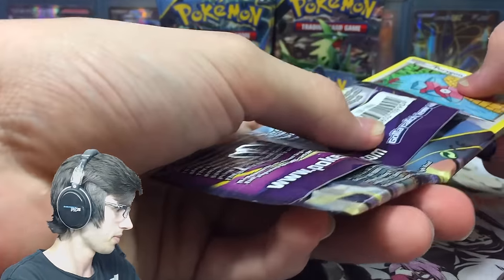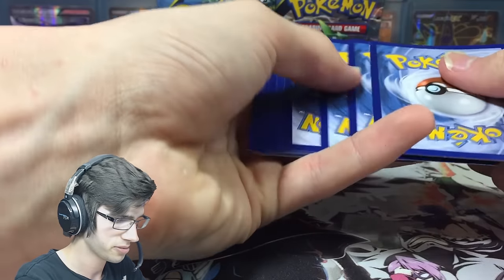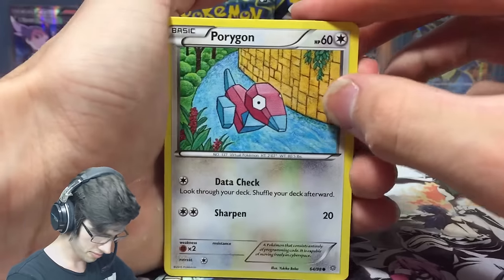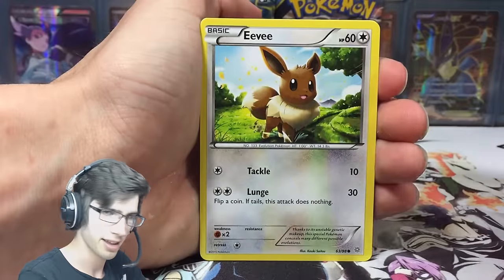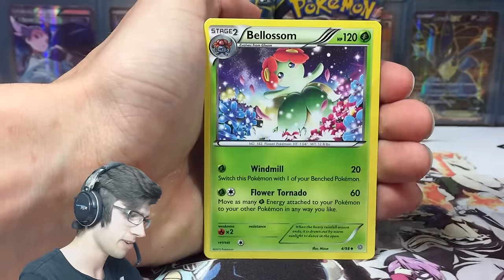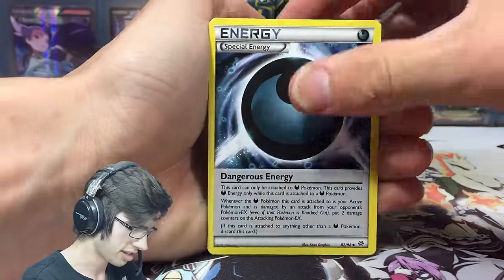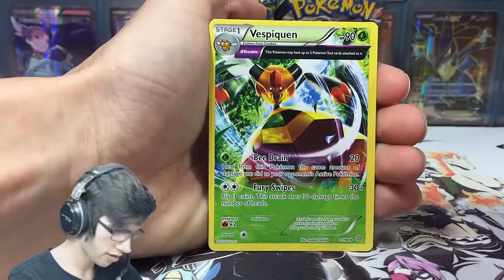We've got the Town Map, Carbink, Level Ball, and a reverse rare Volcarona — that's sweet. Pack one gives us an Eco Arm, a Blossom, Dangerous Energy, Igglybuff, and a Vespiquen ancient trait rare. Not the strongest start, but let's see if pack number two can bring in the goods.